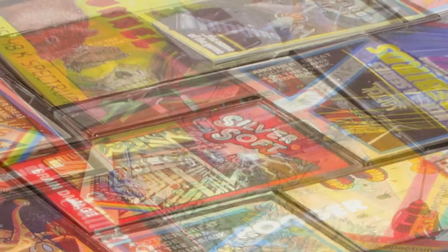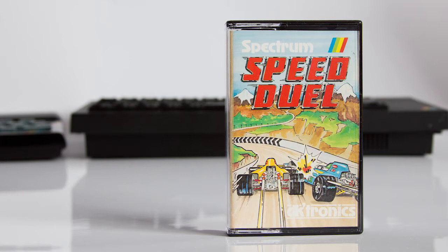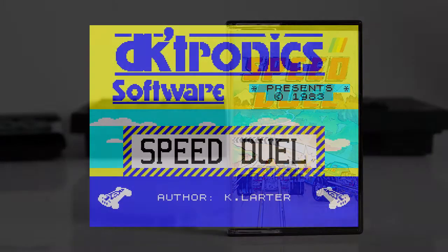Hello and welcome to the Spectrum Show 16k edition. In this series we'll be taking a look exclusively at 16k games for the Sinclair ZX Spectrum. Tonight's game is Speed Duel, released by DKtronics in 1983. The inlay has no story or hints about what the game is, just the loading instructions.